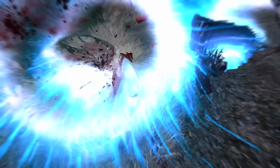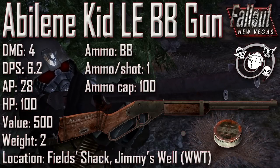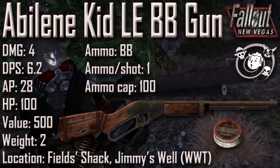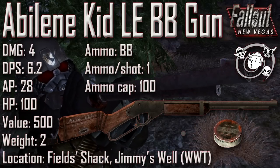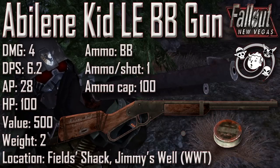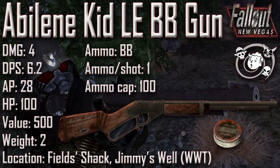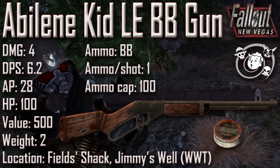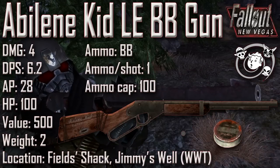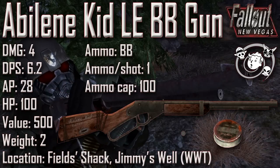For the first rifle we have the Abilene Kidd LE BB gun with a damage of 4, a DPS of 6.2, an AP cost of 28, an item health of 100, a value of 500, and a weight of 2. Ammunition used is BB, ammo per shot is 1, and the ammunition capacity is 100. The Abilene Kidd LE BB gun can be found in Fields' Shack, and exclusively if you have the Wild Wasteland trait active, it can also be found in Jimmy's Well.